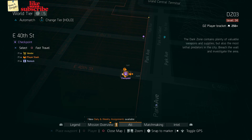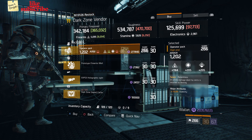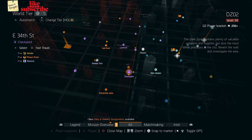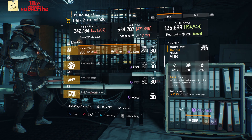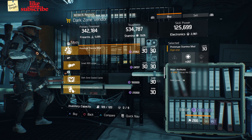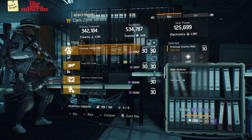For our next gear items, head over to East 40th Street Checkpoint. Here the dark zone vendor has an operator pack with a talent relentless on there. For our next gear items, head over to East 34th Street Checkpoint. Here the dark zone vendor has a converted USC. Also here we got an operator mask with a talent enduring. And also here we got a prototype stamina mod with 267 stamina and 1% crit chance.